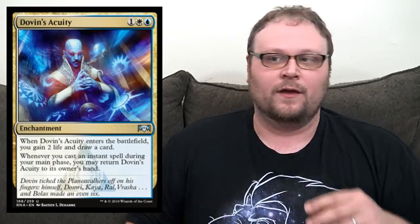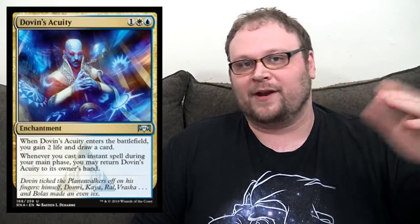We also saw Dovin's Acuity, which is a cool little analog to Disinformation Campaign. The blue-black campaign deck was actually fine on MTGO this past season — it never really broke through into the competitive tiers, but it won its fair share. This though, I don't think has quite the power level. It doesn't interact with your opponent the way Campaign does, and it doesn't generate favorable two-for-ones in the same way. It is a little bit easier to trigger — casting an instant during your main phase is easier than having a surveil every turn.